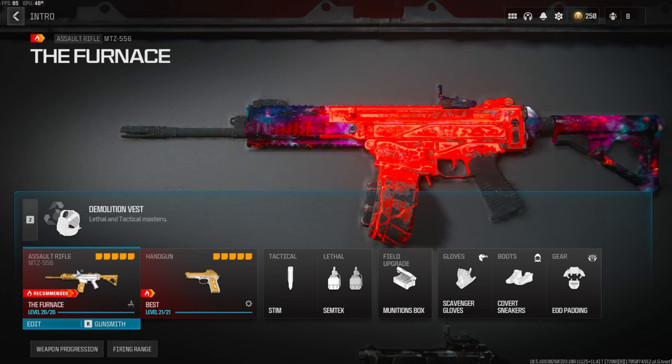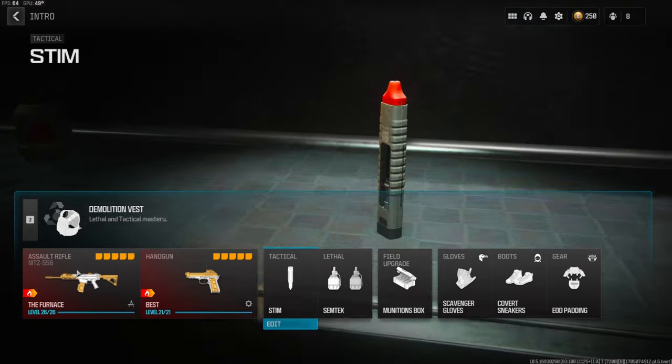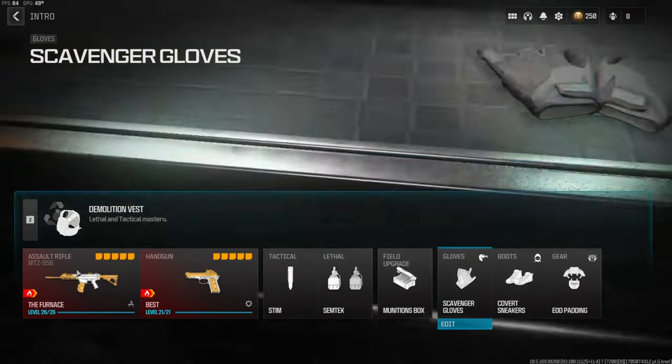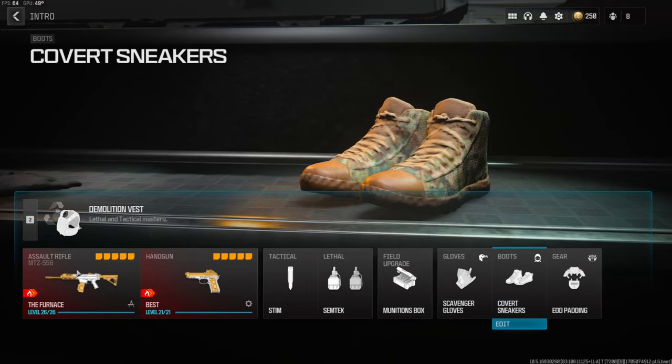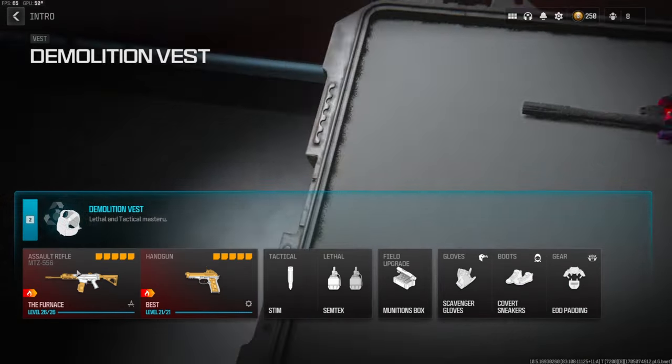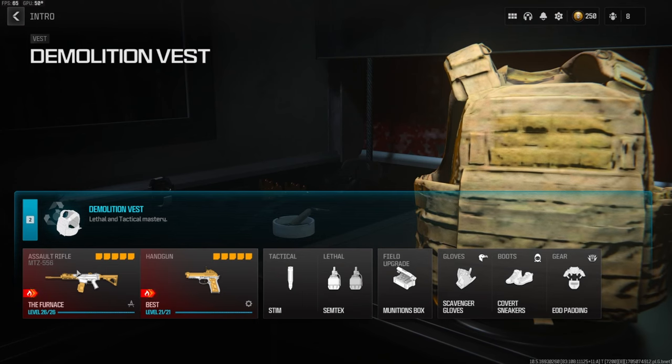On the secondary we're going to be going with the Renetti. Tactical is the Stim, lethal is Semtex, field upgrade is Munitions Box, Scavenger Gloves, Covert Sneakers for the boots, and EOD Padding for the gear. On the vest we're going to be going with the Demolition Vest — this gives you Resupply and two lethals.